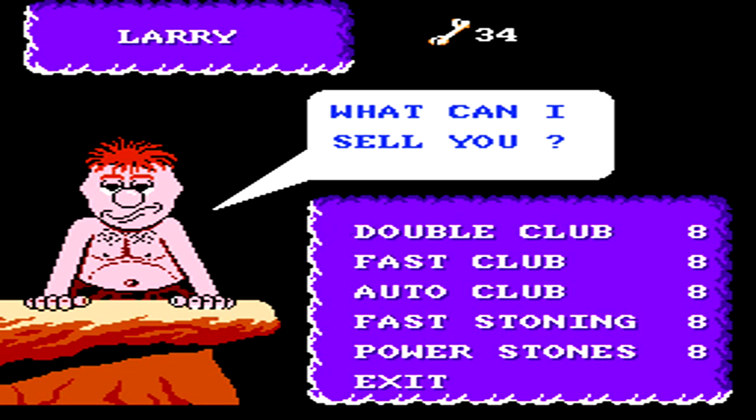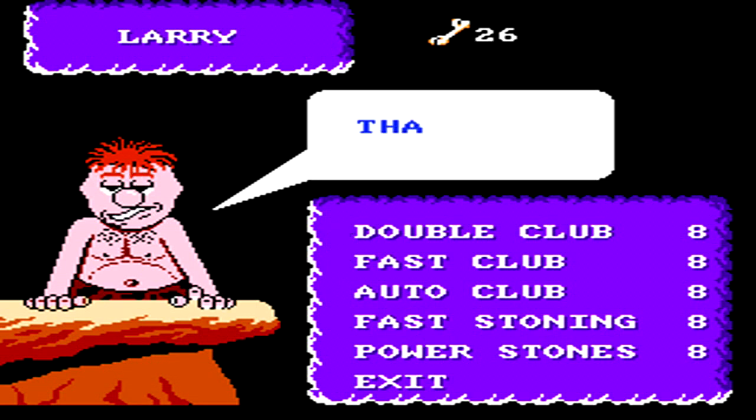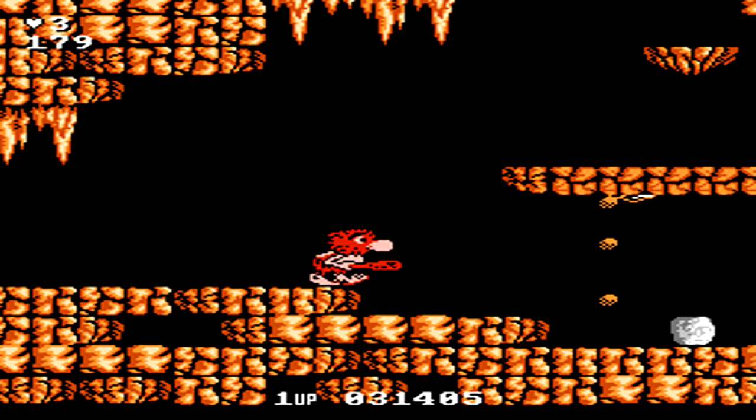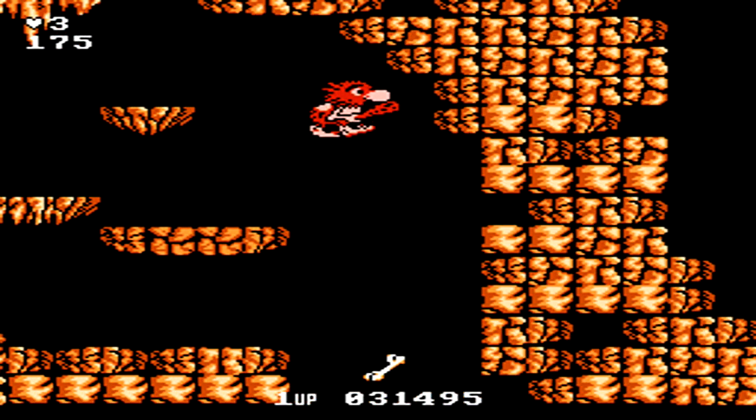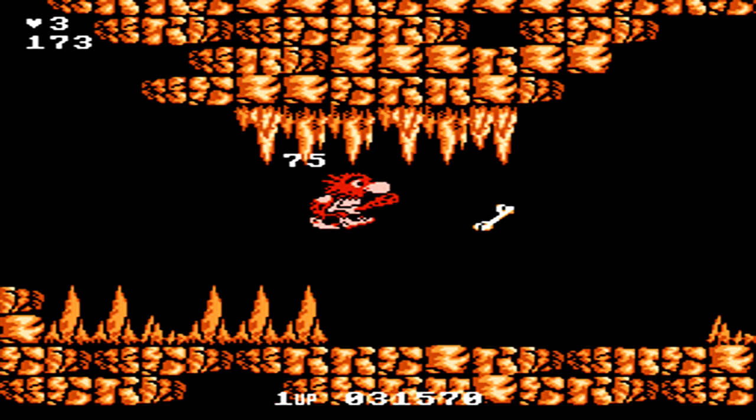The shop on the far right has upgrades such as double clubs, fast clubs, auto club, or fast stoning. I definitely recommend picking up at least fast stoning as well as maybe the double club. With fast stoning, you get a giant increase in the number of attacks you can do really quickly.